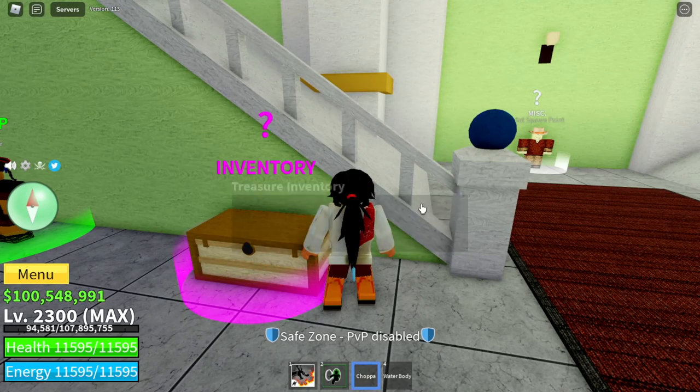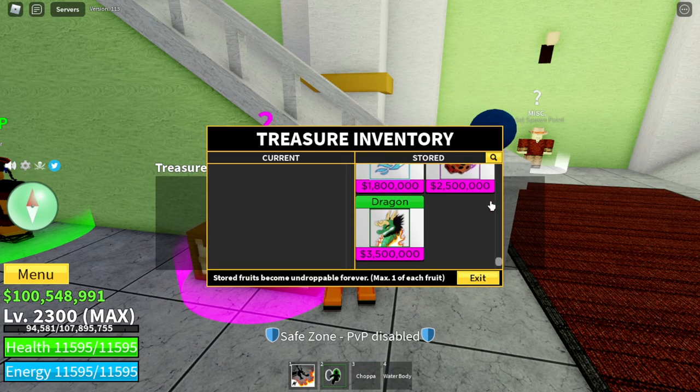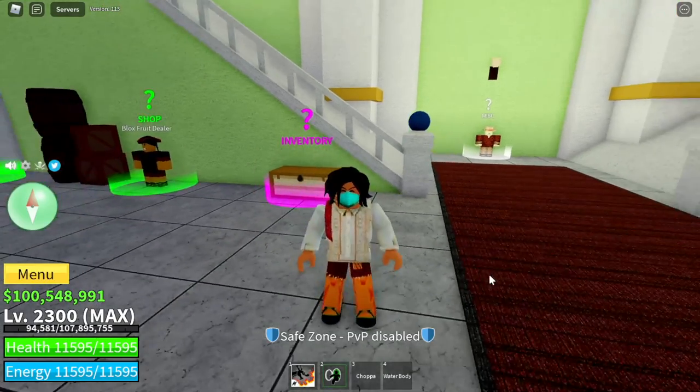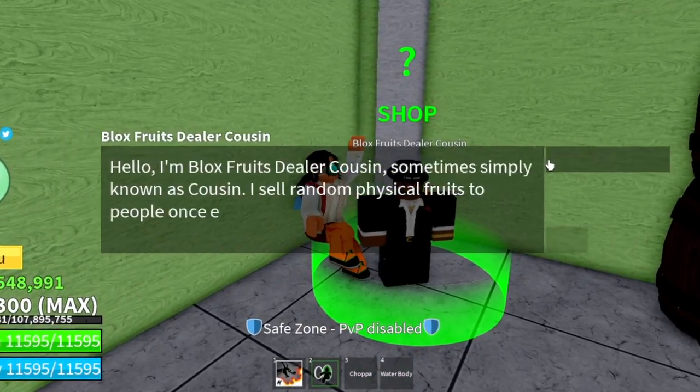First off, we need the Doe Fruit. So in my inventory — oh, we don't have the Doe Fruit. Don't worry, we have lots of money guys, 100 million. So Block Fruit's cousins will give us the Doe Fruit.